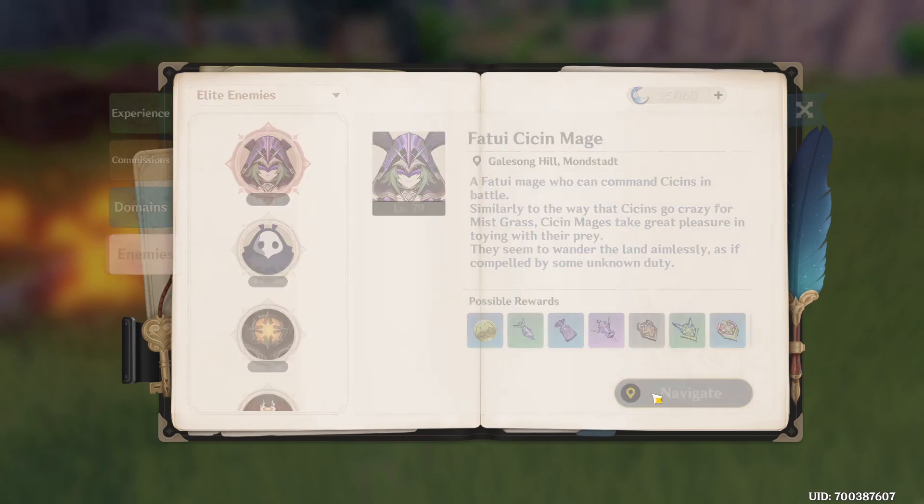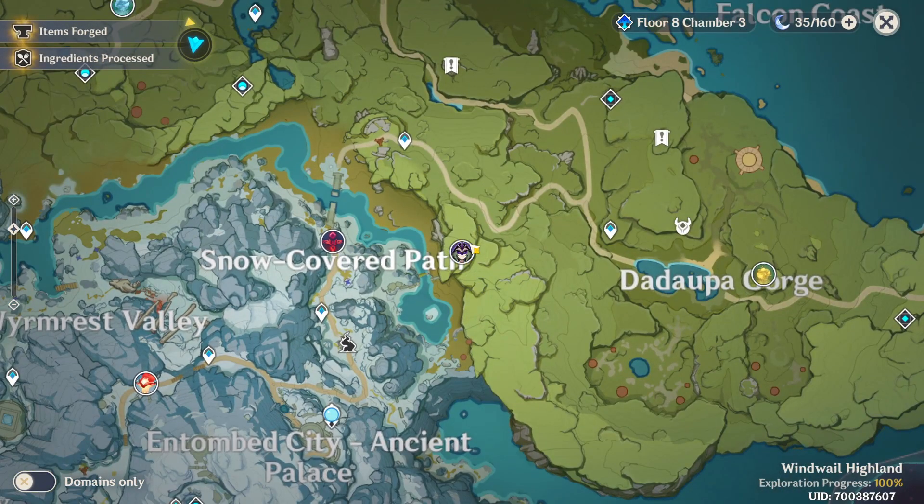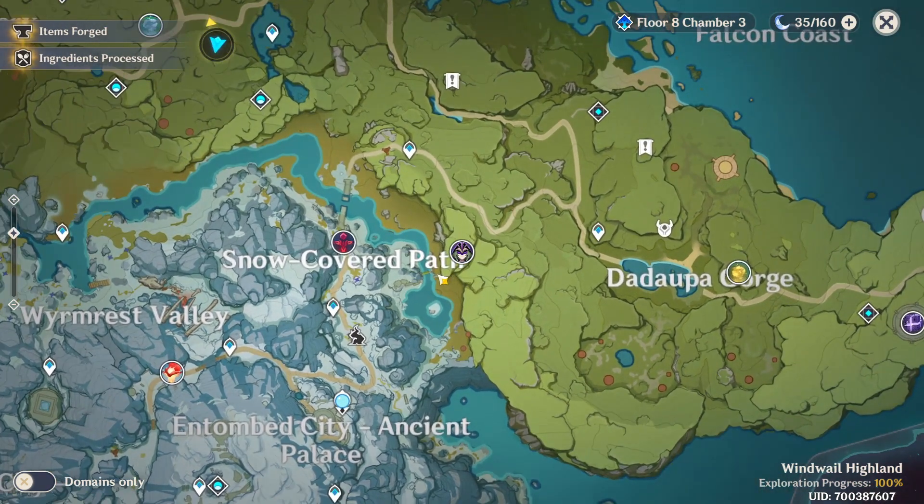Click Navigate again and it will show you the next location. This one is really close to Dragonspine. There's also an ice assassin mage nearby, so I'm going to go to that one as well and show you it drops the same materials.